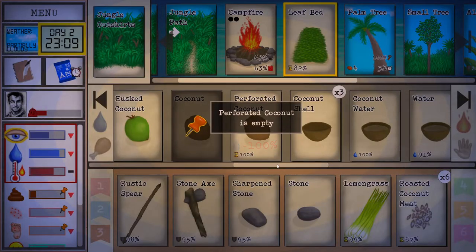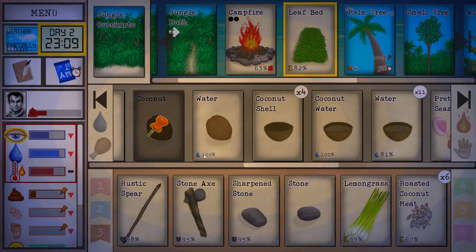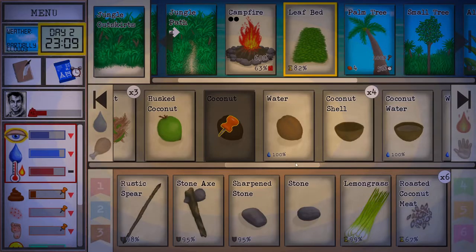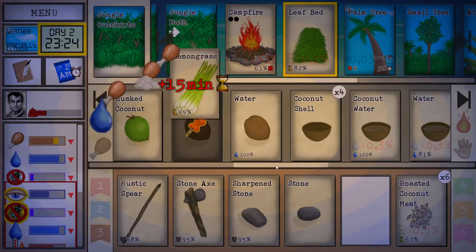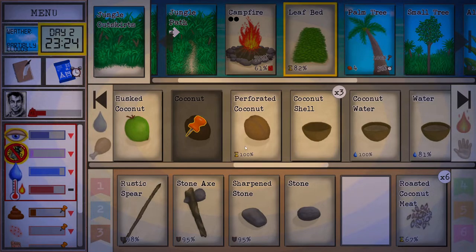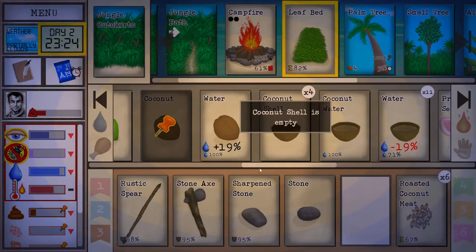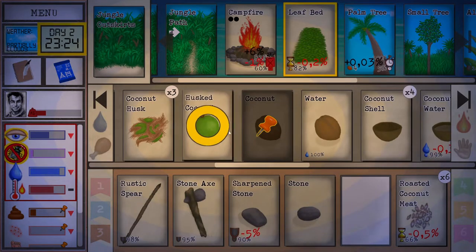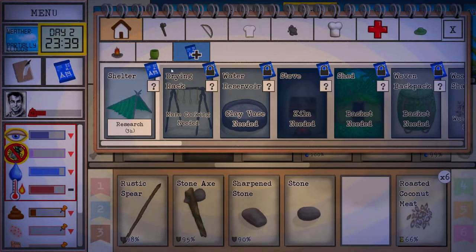When you click on an item and drag it around you can see what it interacts with — you can grind lemongrass, turn sticks into hand drills, sharpen and perforate coconuts. Here we're gonna perforate a coconut, empty it, and put some water inside. A nice thing about a perforated coconut is that water stored in it will not evaporate, so you can prolong your water supplies that way.